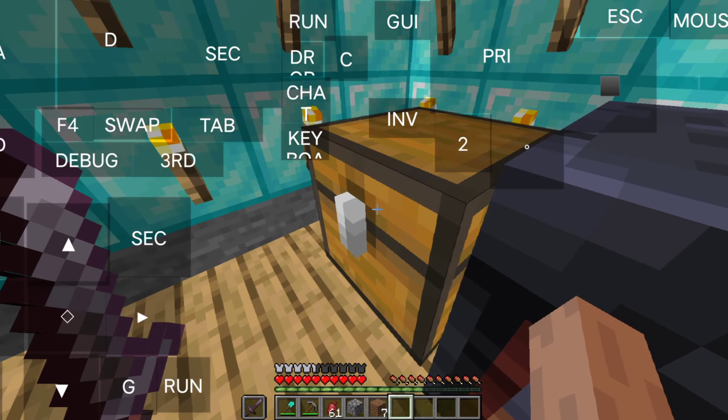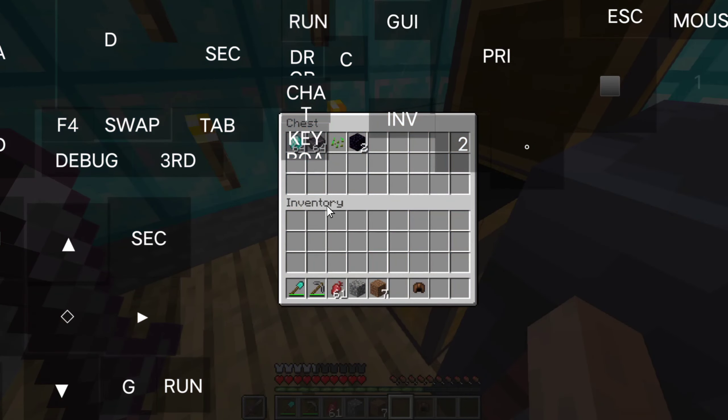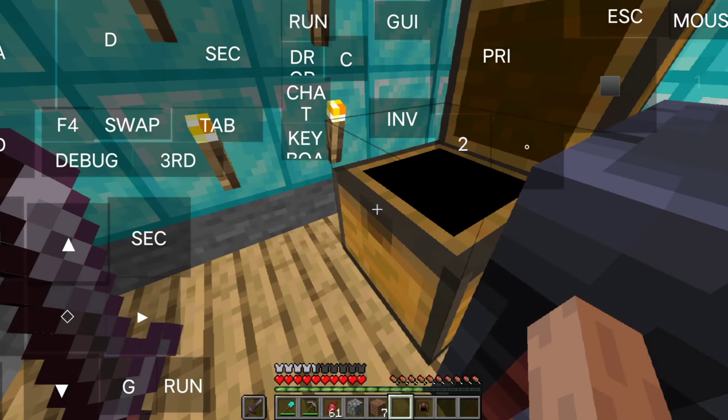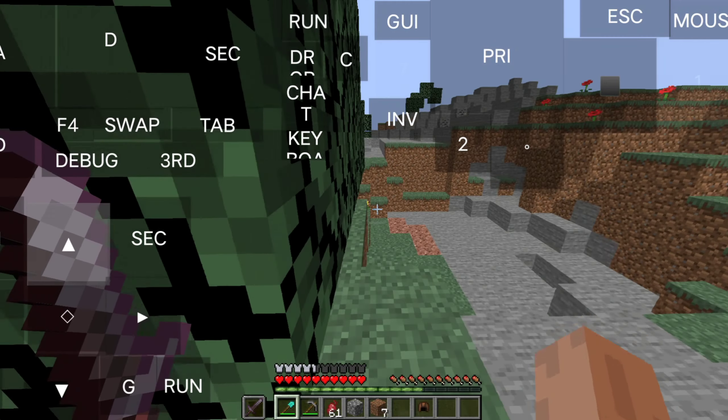As day has come, I have some plans on planting some seeds. I should plant seeds fast because I only have 61 beetroots. I don't have a hoe, so I reckon making another hoe so it's efficient. Firstly I need to get some wood to make some sticks.